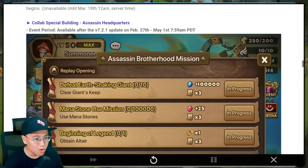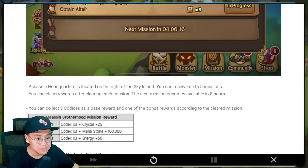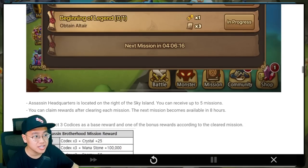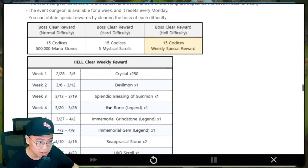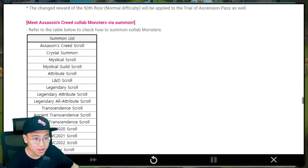We have the new mission thingy — like every sort of fantasy RPG, we have a mission board instead of doing the event notice. We have it in the game. So we will collect these codecs and some other random stuff, and you will exchange these event currencies for all the stuff later, like the free collab scroll and all that good stuff. We have the event dungeon appearing — all the stuff you've seen before from the previous notice about the collaboration.